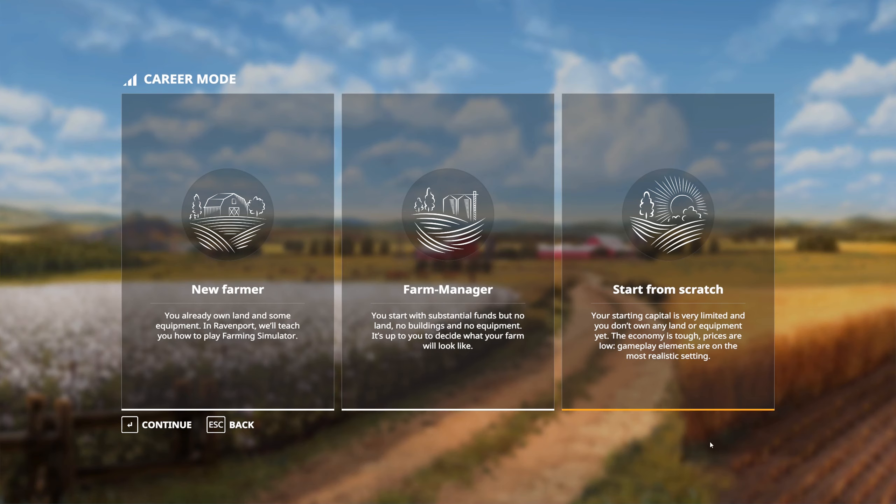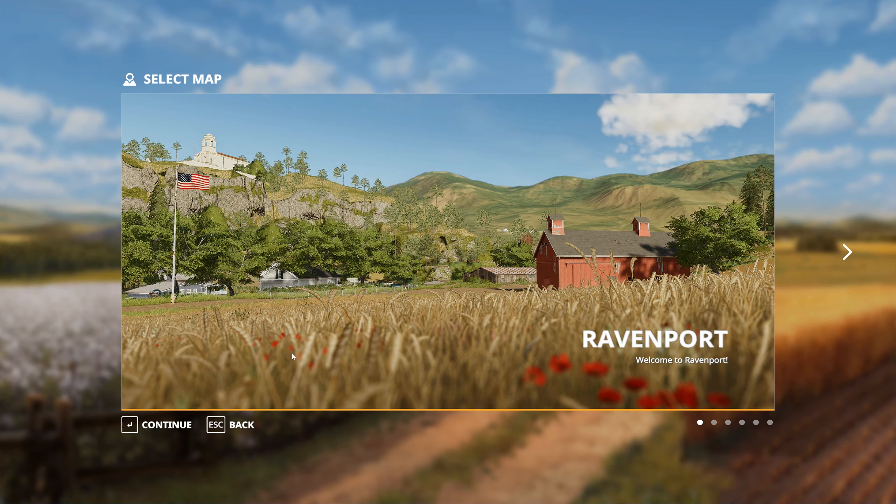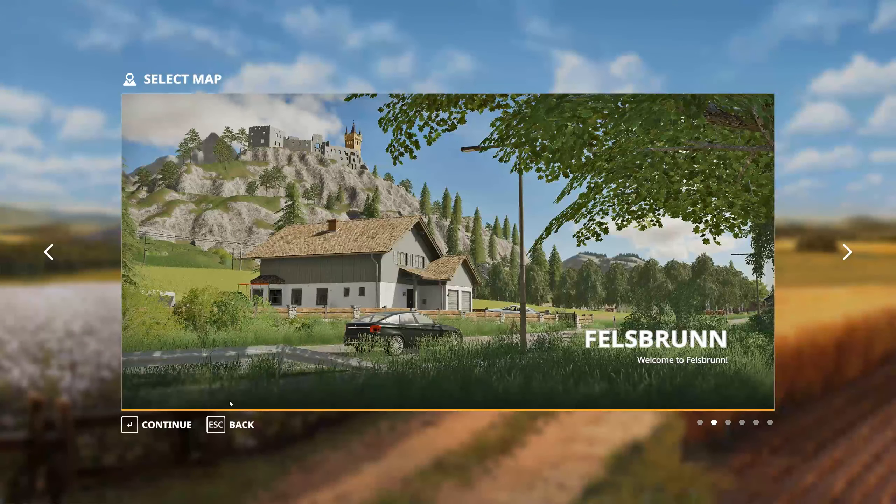Basically, the start-from-scratch option, you start with a very small amount of money and it's very hard to build up. The new farmer option, you start with a very small amount of money as well, but you get some starting equipment and tutorials. But we'll just go for the middle option and stick with Felsbrunn.